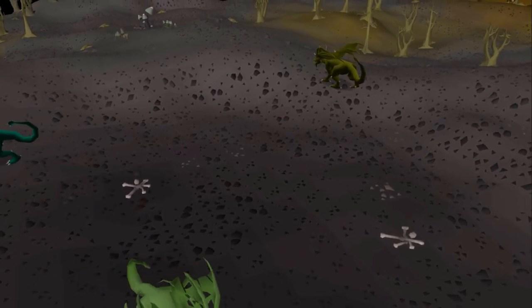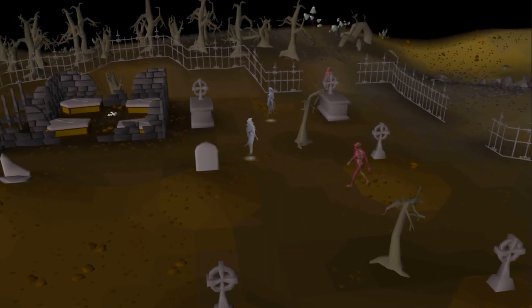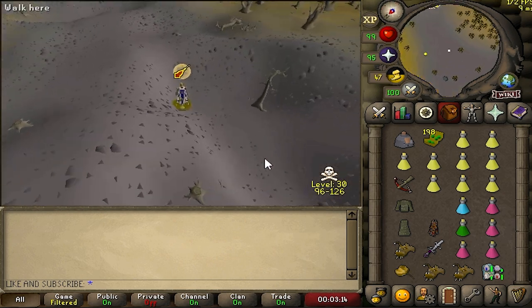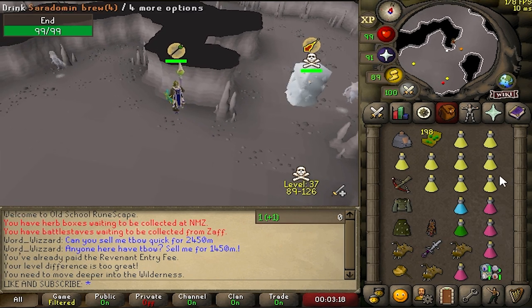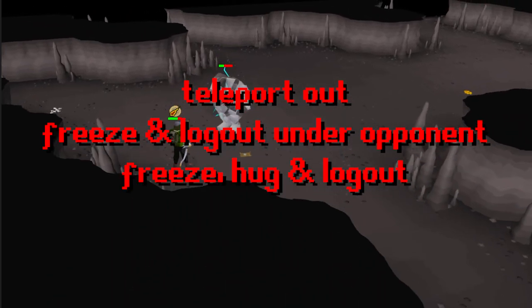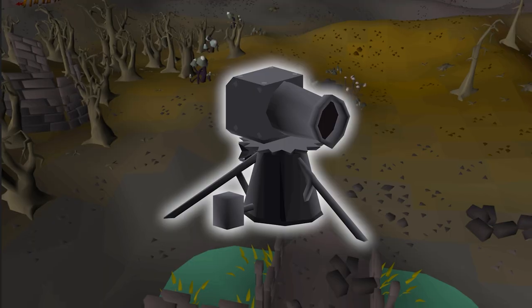I found a hidden PvP mechanic that nobody's ever used in Old School RuneScape before. There are a few reliable methods to escape other players in the wilderness: teleporting out below 30 wilderness when not teleblocked, going underneath your opponent if they're frozen and logging out, and freezing your opponent and hugging them around an obstacle. This new PvP mechanic can basically eliminate all three of those main escape methods simply by using one piece of an item that's been in the game since 2003 — the Dwarf Cannon.